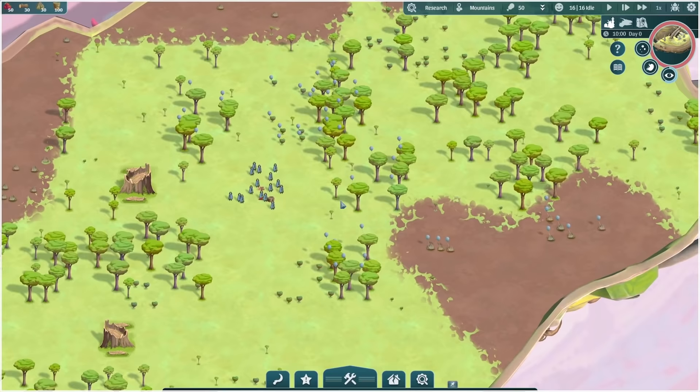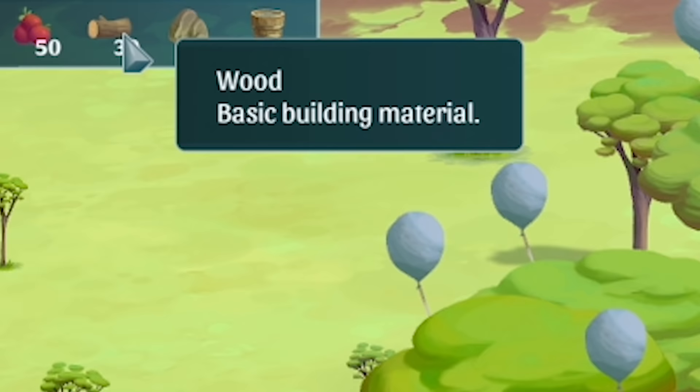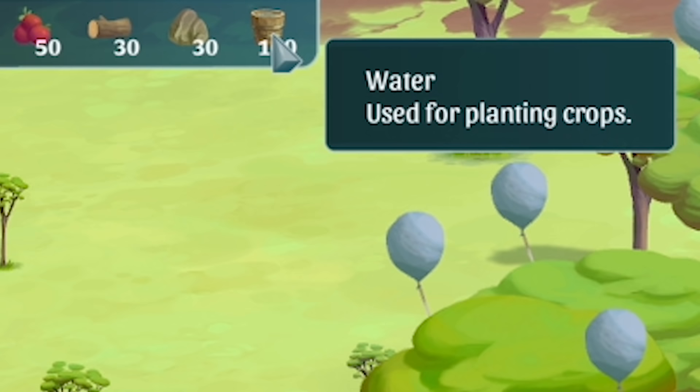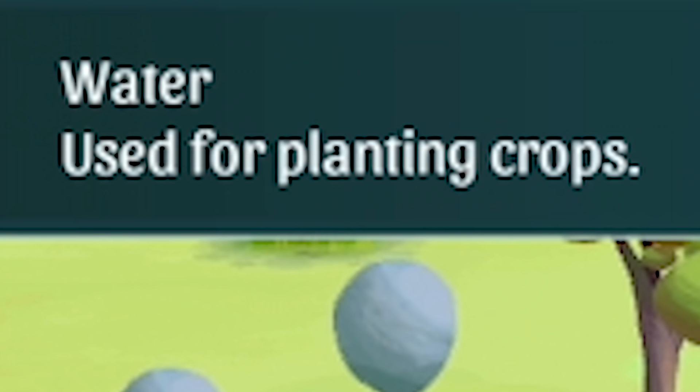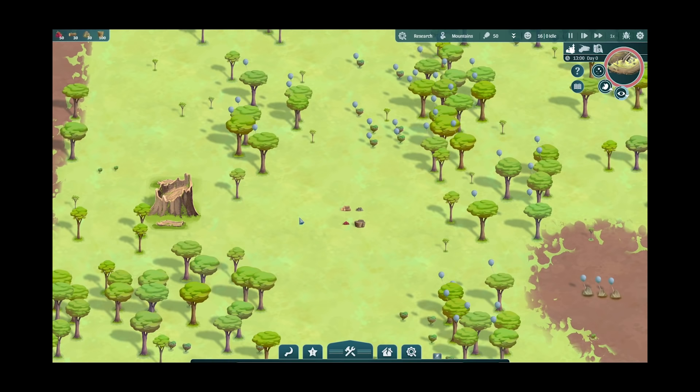I've just selected a few of those to be harvested. If we press play, all of our dudes will start going to harvest those. Now, top left, that's all the resources we have - we've got berries, which is our food, we've got wood, stone, and we've also got water. Note this isn't used for drinking, it's only used for planting crops. So we're not going to have a Timberborne situation where everyone's dying from thirst.